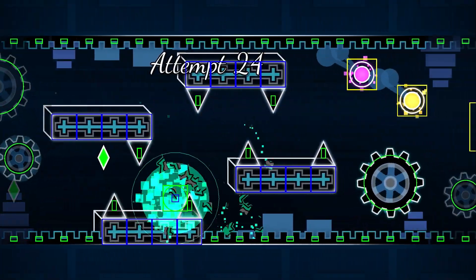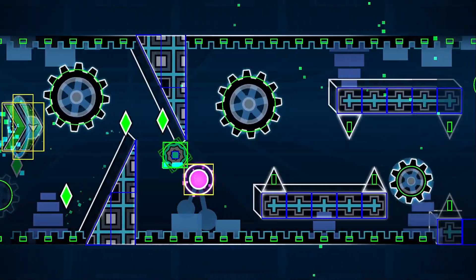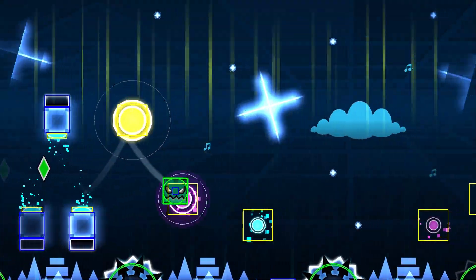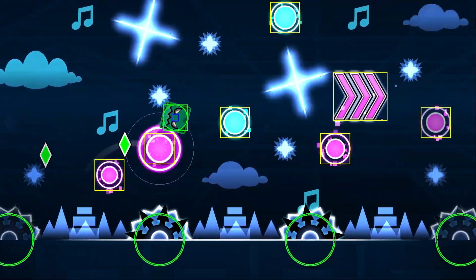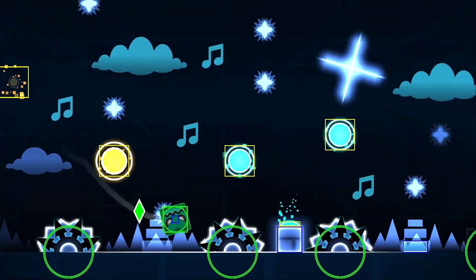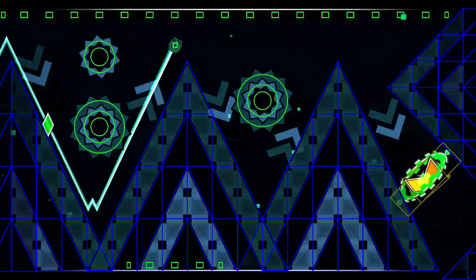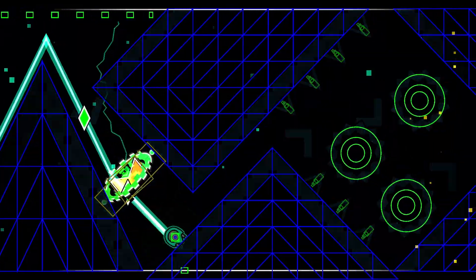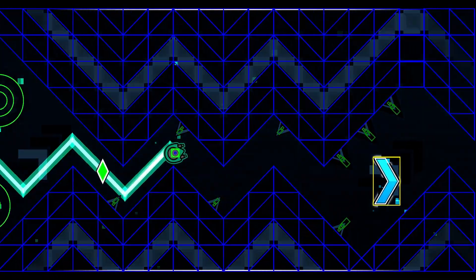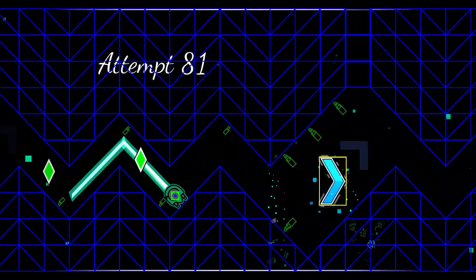Also, if you're going for a level that has a lot of routes - like Sonic Way for example where you can click the blue orbs or just don't - make sure you don't accidentally double click, because trust me it will absolutely ruin the showcase.